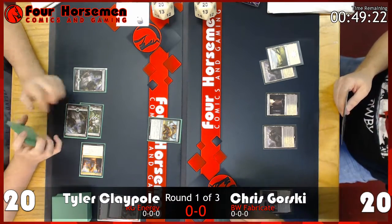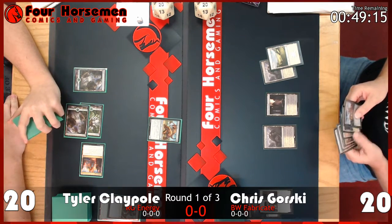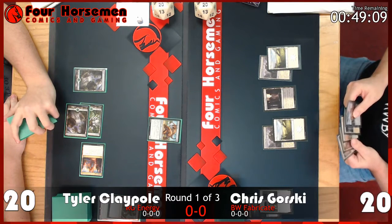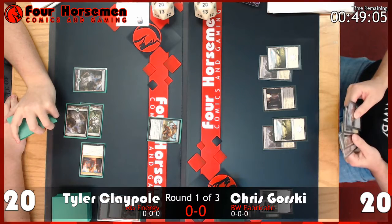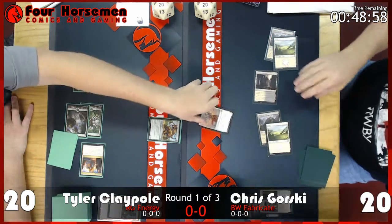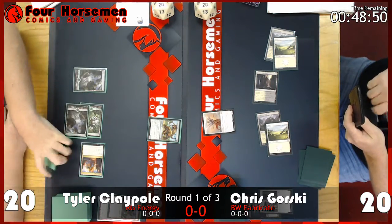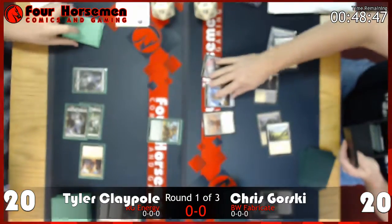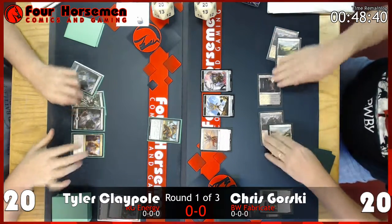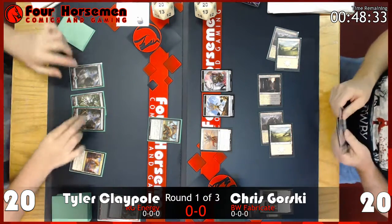Life totals haven't changed much — it's a lot of pass-and-go back and forth. Standard right now feels like a land-go format in our meta, but with all these aggro decks you really don't know when you can swing wide. This format is very fast — if you don't establish a board presence or deal with threats, you can fall behind quickly. There's the Angel of Invention: a four-mana 2/2 with Fabricate 2, flying, vigilance, and it pumps your whole team.